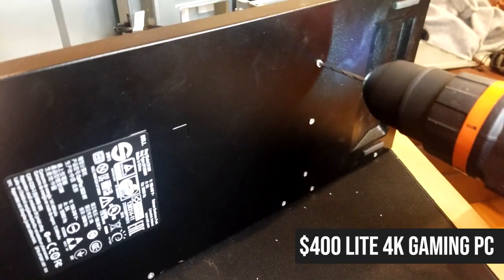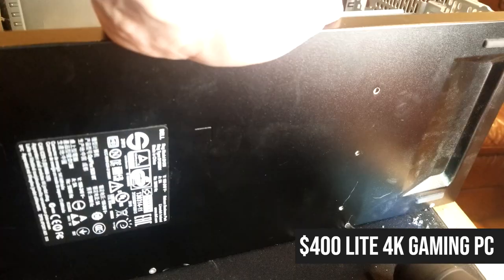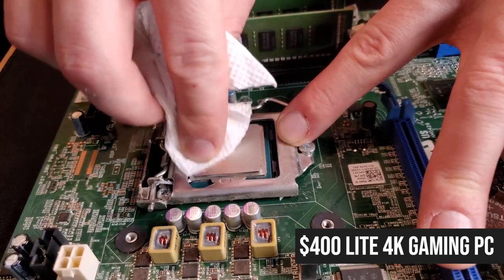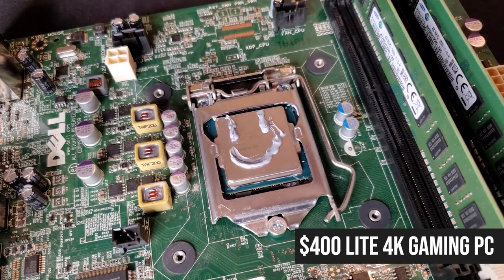The build process for Part 1 was a bit more involved than your typical build, needing to drill out the hard drive cage and work with additional Dell-only plugs and sensors. But other than that, it's honestly not too dissimilar from a standard computer build. If your goal is to build this for yourself, you're saving hundreds of dollars by putting in a little extra work.